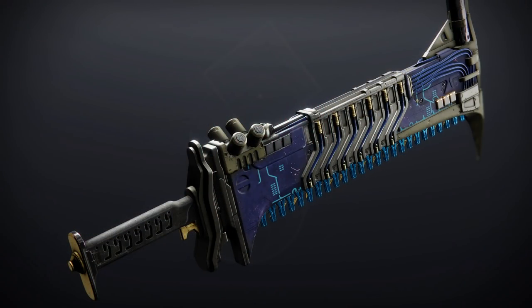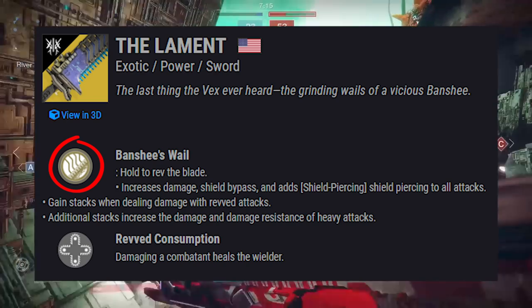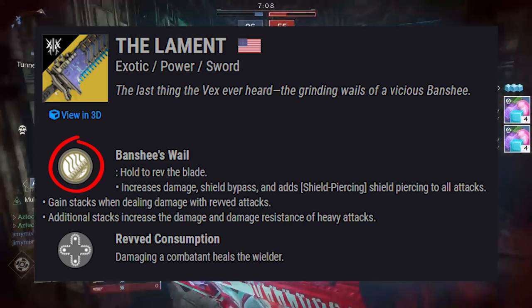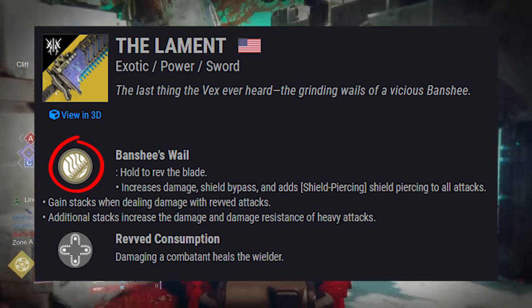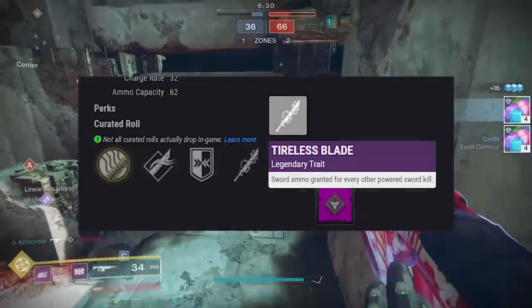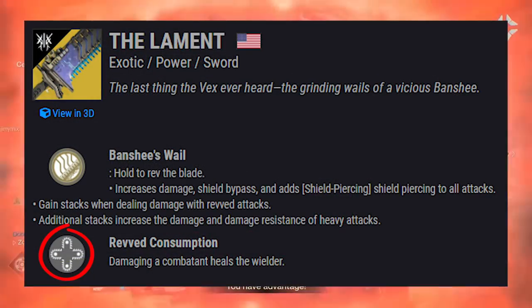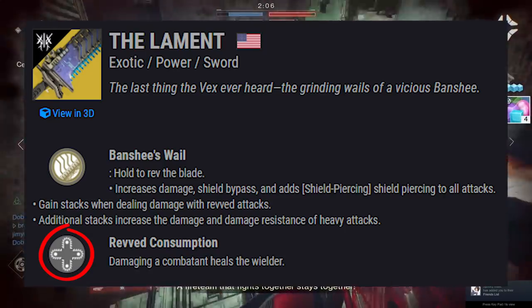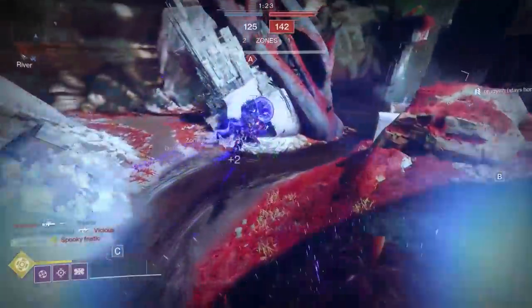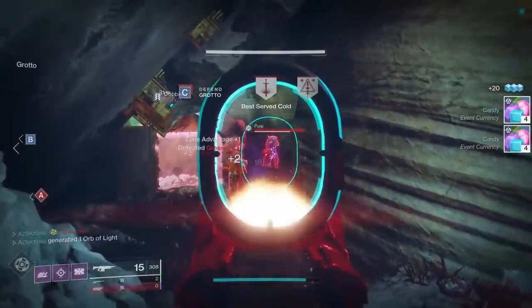Moving on to our sword, The Lament. This is an exotic power sword. Comes with the exotic perk Banshee's Well: hold fire to rev the blade, which increases damage, bypasses shields, and grants stacks when dealing damage with revved attacks — additional stacks increase damage and damage resistance of heavy attacks. The traits include Jagged Edge for impact, Enduring Guard, Powered Tireless Blade, and the legendary trait Revved Consumption: damaging combatants heals the wielder. So you can literally heal yourself by simply damaging combatants.